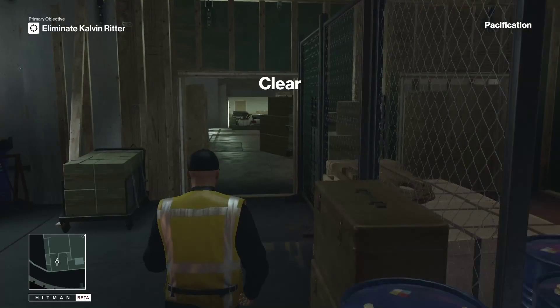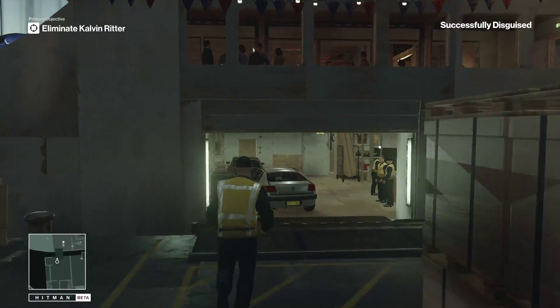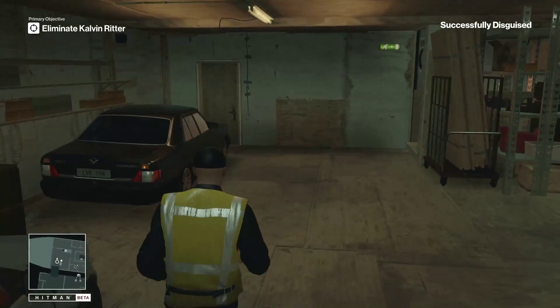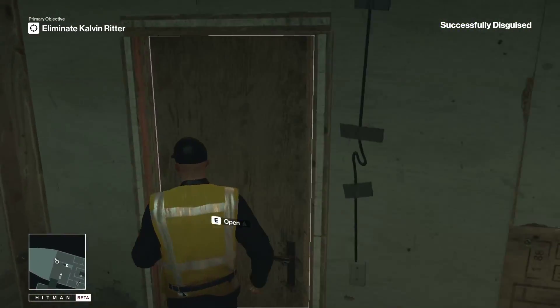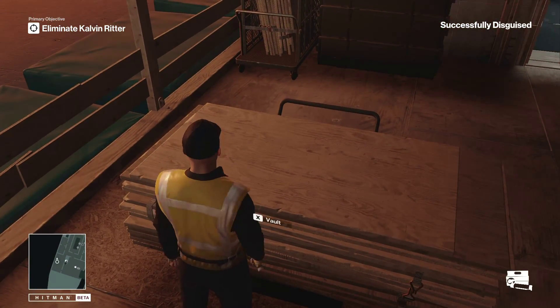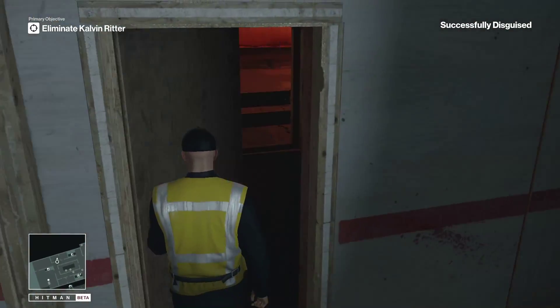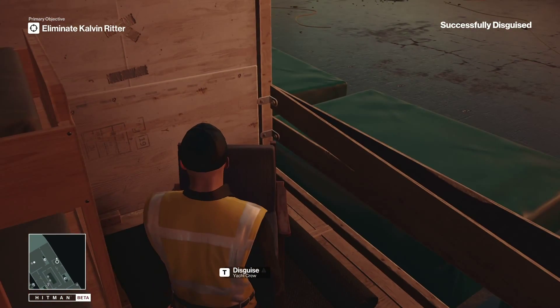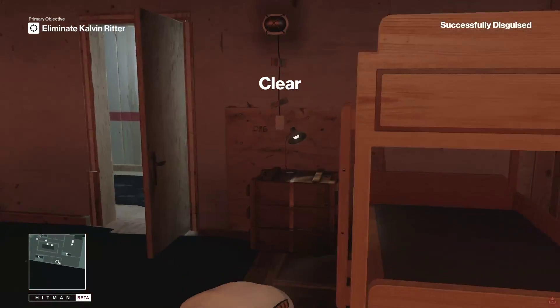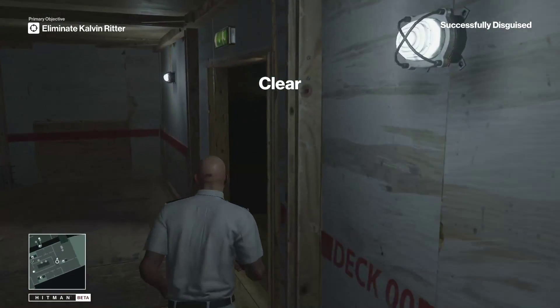Like a bunch of other challenges, we're going to want to run straight ahead and get the poison out of this room right here. After that, we're going to run into this room right here and get the yacht crew disguise. There we go — sorry, I had to find the T-button.